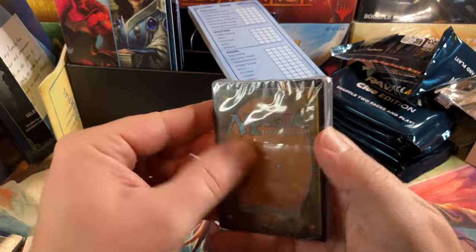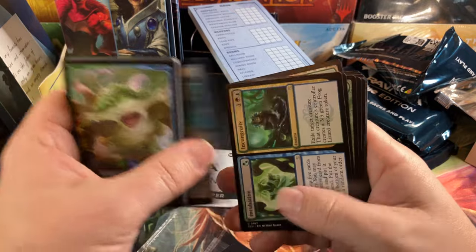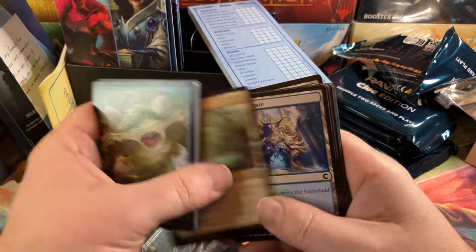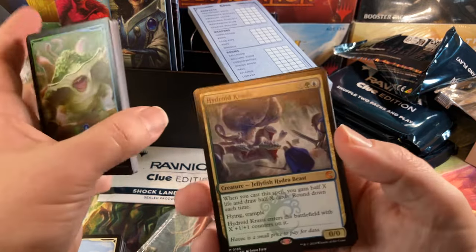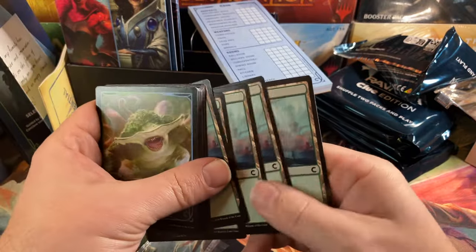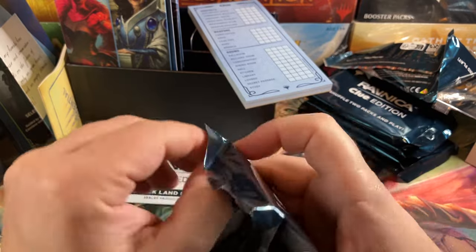Simic Combine. Caller Creeper, Sentinel Denizen, Scuttlegator, Incubation/Incongruity, Snake Form, thriving land again, Graft Growth Chamber — that's cool. Lena's Genetics Expert, hey — Hydroid Krasis! Wow, that's not a bad little hit there. Back up to Mythic again. Wasn't that little rare in like every remaster and now back up to Mythic one set later? Very interesting.